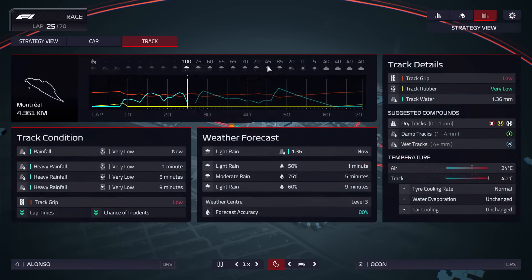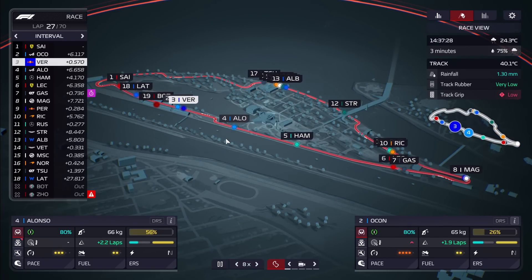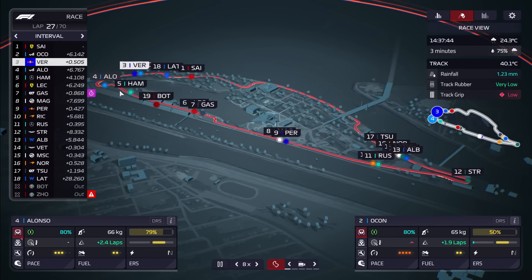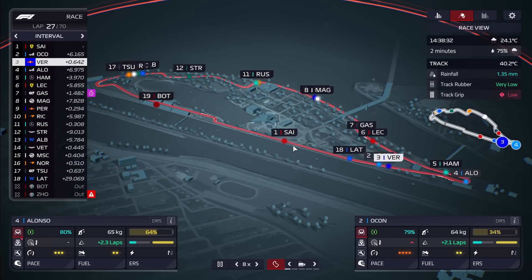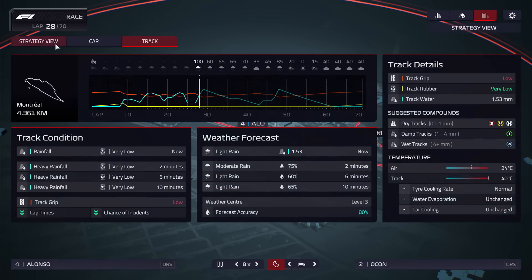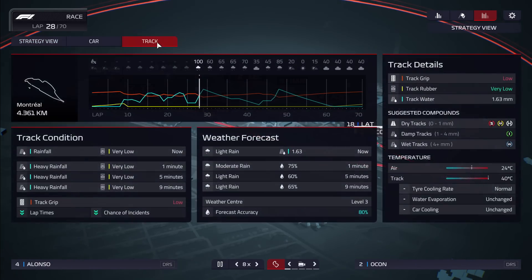The weatherman said we'd have the heaviest rain during this period, but the heavy rain never happened — it has been light rain throughout. There is still moderate rain predicted for about five minutes' time. Lap 22 has come and gone. Sainz passing Latifi, Ocon holding the lead over Verstappen, Alonso in fourth. Not much happening in terms of overtakes, although Leclerc has passed Gasly since the stops. In terms of tyre wear for our cars, we're pretty much where we want to be assuming the track dries around lap 60.